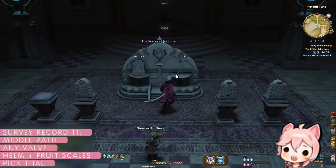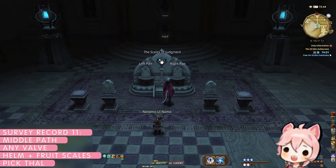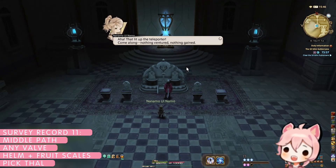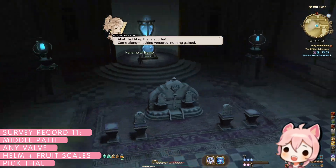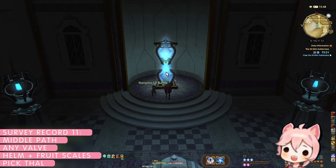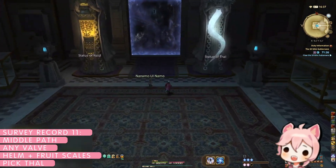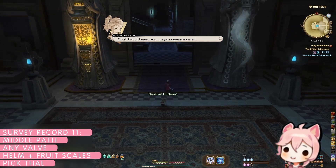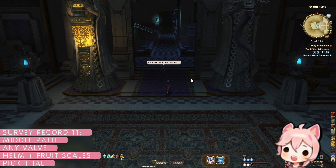For survey record eleven, 'The Thorn Legacy,' the last survey record, follow the same steps as survey record ten. Pick any valve and complete the scales puzzle with helm left, fruit right. Head through the teleporter, kill the packs of enemies inside, and this time pick the statue of Thal. The boss will now have rotating line AoEs originating from corners of the room. Defeat the final boss to complete survey record eleven, our last survey record.